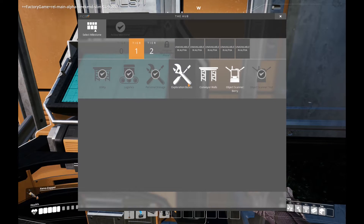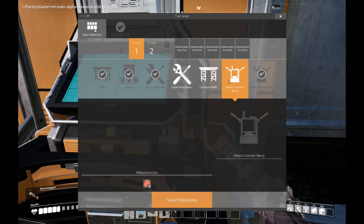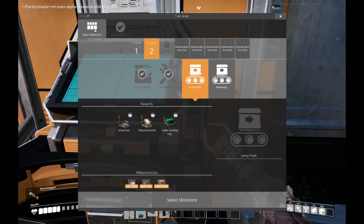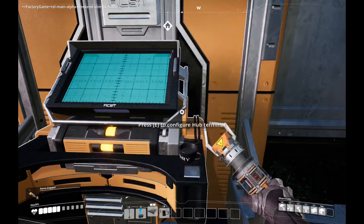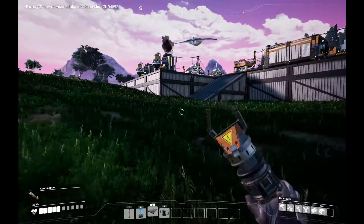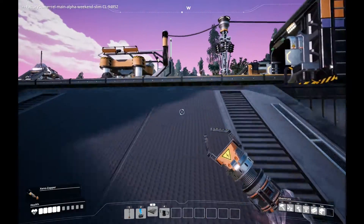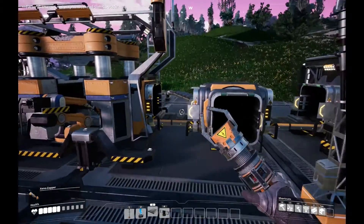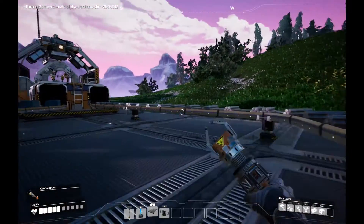I've got tier 1 and tier 2, and I've seen everything that's in here. I want to get things like jump pads and walkways, but I'm not in a super big hurry. What I really want to do is unlock tier 3 and see what's in there. I understand we have access to coal, but not a lot is visible at this point, so I'm guessing it might be in the tier 3 thing.